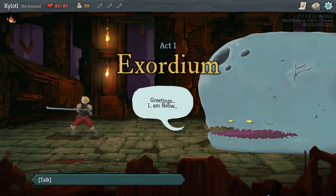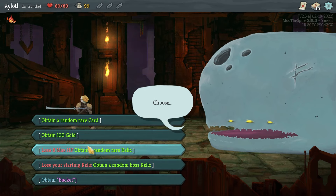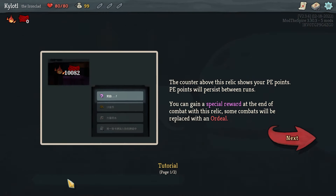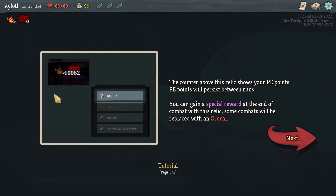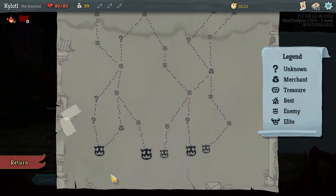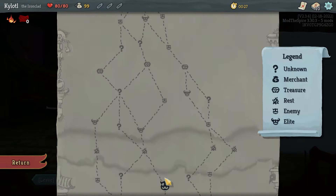Okay, here we go, this is how the game's supposed to start. This whale's talking to me and offering me some random things, however I'm also offered to obtain the bucket. By selecting this — this is basically the entirety of the basis of this Lobotomy mod. It's giving me a tutorial thing, don't worry too much about it for now.